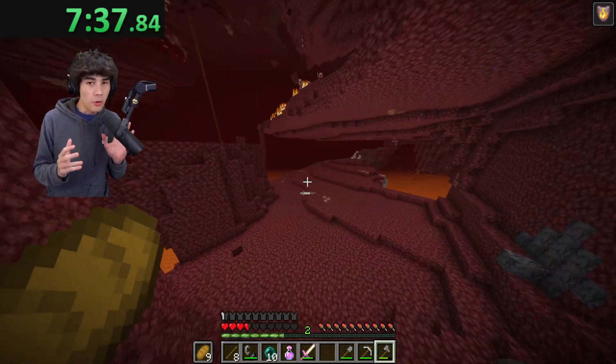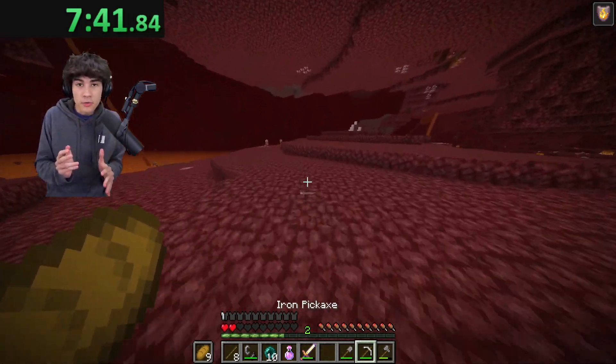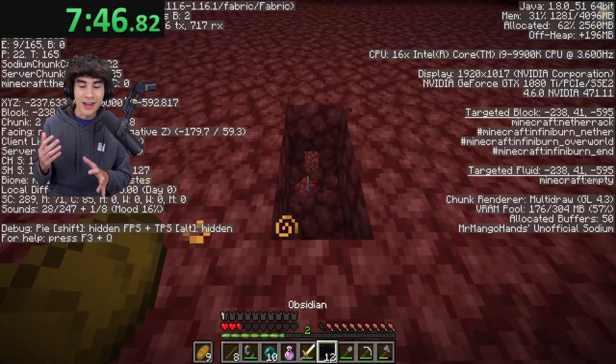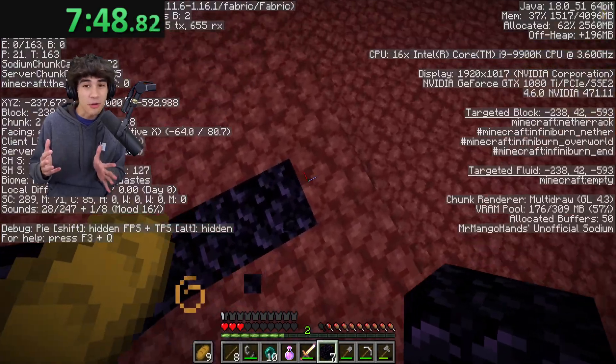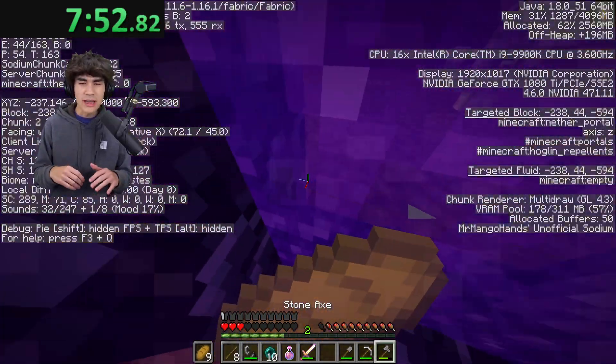A pearl landed and we're low on hearts so I decided just to fall again — my heart literally stopped in this moment but we survived, so I had to keep going. I boot up F3 because I knew the coordinates I needed to build the portal at, and once I found it I began building. I lit the portal and we left the nether.